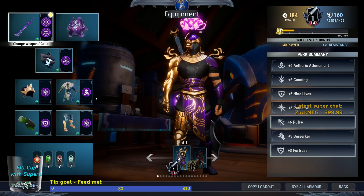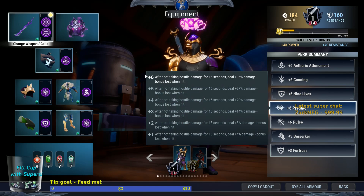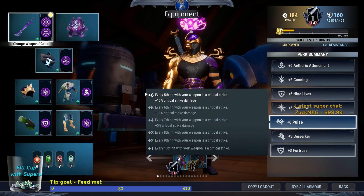Predator is the next important cell here. You're generally playing almost flawlessly with this, so Predator is your bread and butter — very good for you. Pulse: every fifth hit with your weapon is a critical strike. It's not the greatest, but I preferred this over Galvanized for the sword because I just found it more useful. If you want, you can put in Galvanized, but I find Pulse to be a better fit for this style.